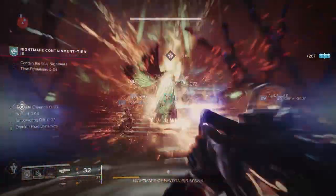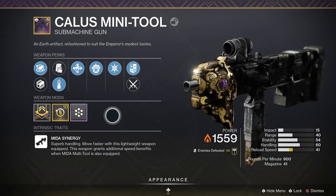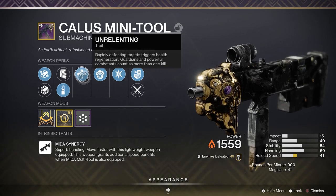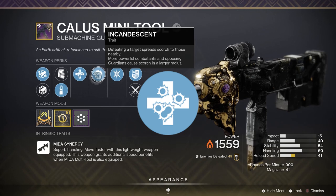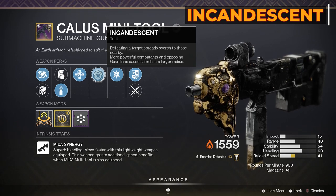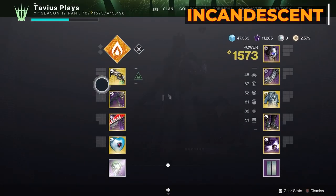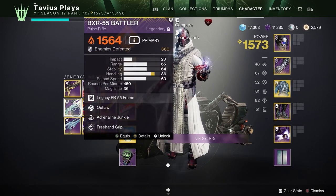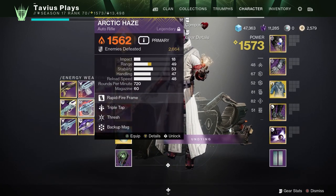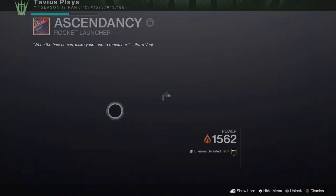The catalyst for Witherhoard gives it auto-load and holster, so after a few seconds you can swap back and not have to reload. For our energy weapon we have options. Currently I'm obsessed with the returning SMG Calus Mini-Tool. The roll I have is Unrelenting — which triggers health regeneration by rapidly defeating targets — and Incandescent, where defeating targets spreads Scorch to those nearby, giving us another way to spread Scorch and Ignite. There are quite a few weapons that can roll with Incandescent this new season, so find what works for you. Other non-Incandescent choices could be the Brigand's Law or the Ogma PR6 with Demolitionist — then you'll really never be without fusion grenades. The Arctic Haze is also a very good and stable auto rifle, and any weapon with the Incandescent perk would be great.